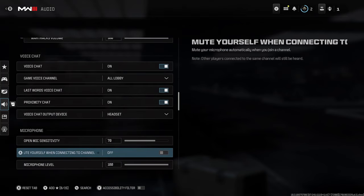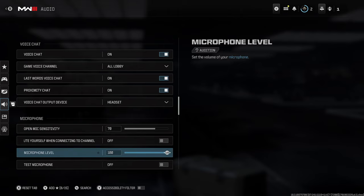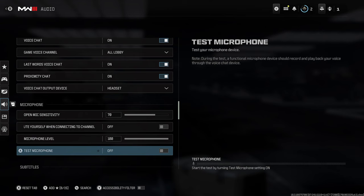Then we're going to be going back, and when it comes to microphone, ensure your open mic sensitivity is turned up enough, because if it's not, it's not going to trigger your mic when you're actually talking into it. When it comes to microphone level, ensure this is turned up as well, same thing with your headset if it has a dial on it, and your TV. Then you can go ahead and test your microphone to see if it works.